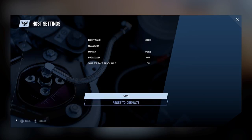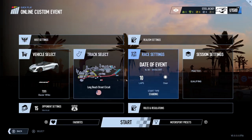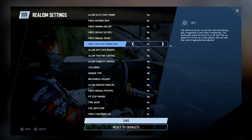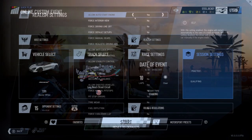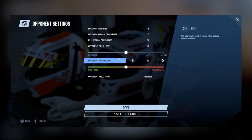Within the lobby menu there are realism settings. You have control over whether the race has auto start engines, force interior views, force driving lines off, force default settings with no tuning, force manual gears for everyone, force realistic driving aids, allow anti-lock brakes, allow traction control, allow stability control, collisions on or off, damage types, mechanical failures, allowing ghosted vehicles, force manual pit stops, pit stop errors, tyre wear, fuel depletion so you can run out of fuel if you don't pit stop, and the force cooldown lap as described earlier.